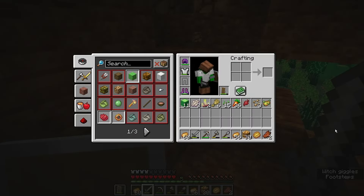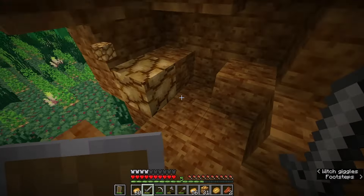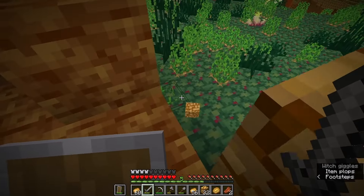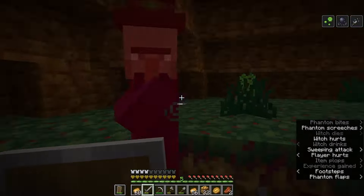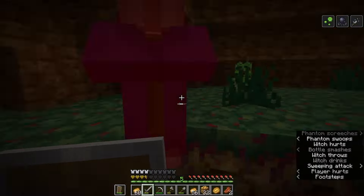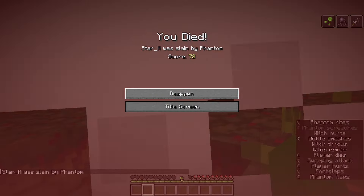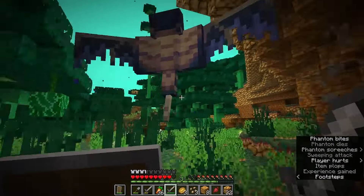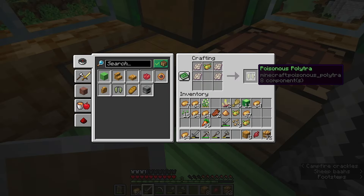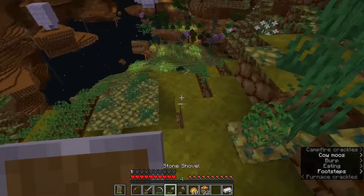I lured that creeper all the way over and he didn't even drop a single piece of iron — these witches man! One witch just will not die. Oh my gosh, I'm gonna die because I can't kill this witch. We just got our fourth phantom membrane! Look at that — the poisonous politra! I realized it's politra not politra. I lost my leather boots somewhere.